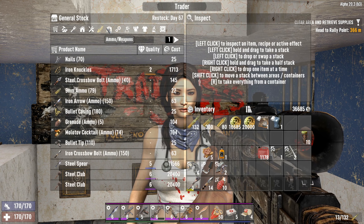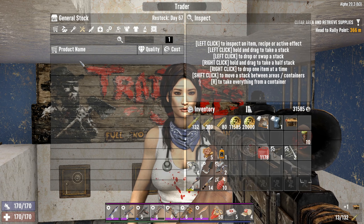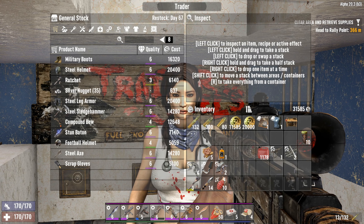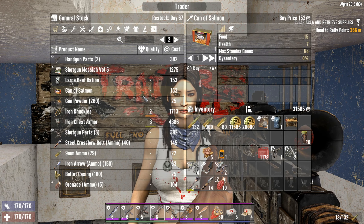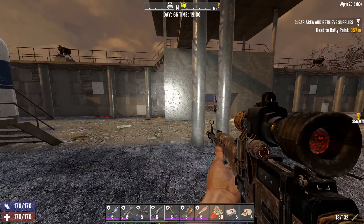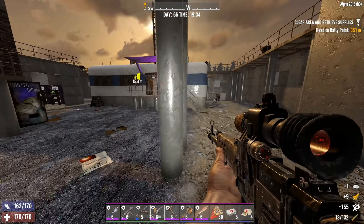Gunpowder, Shotgun Messiah Volume 5. What other books do you have? Let's buy another workbench — why not? I still have that old cash. Saw some other books here — were they the ones in the other categories? I'll also buy the salmon and large beef rations. Always got to buy the beef rations. And that is it. How much left do I need? I need 3,000. Alright, I'll search these things again.